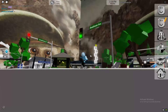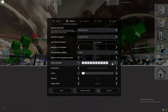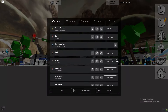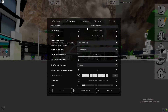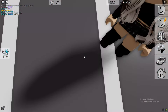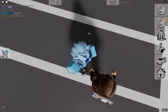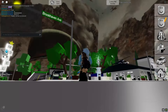I'm gonna set sensitivity to 100, shift lock on, and let's spin. The faster you spin, the faster the skybox spins. Those guys probably just saw the skybox glitch so bad.